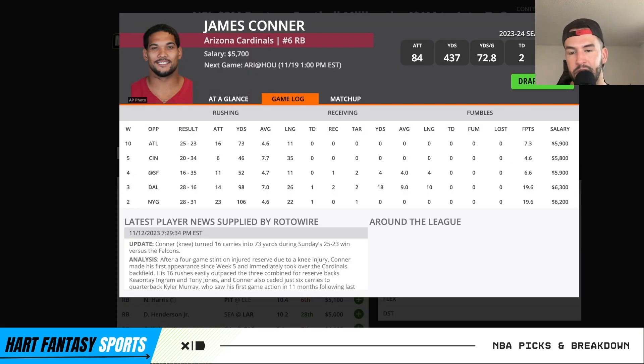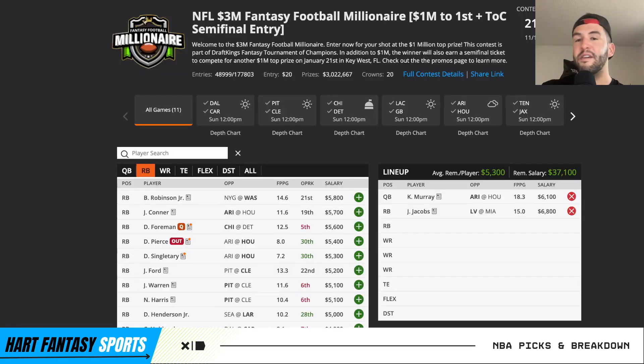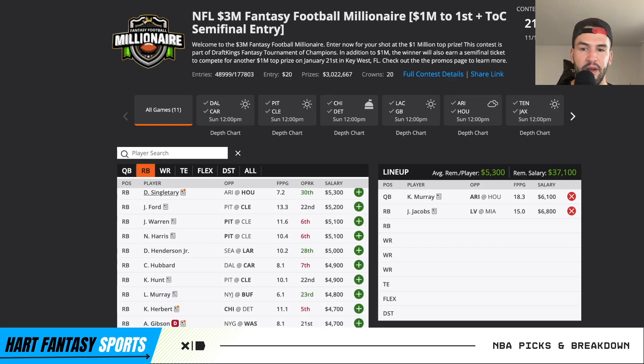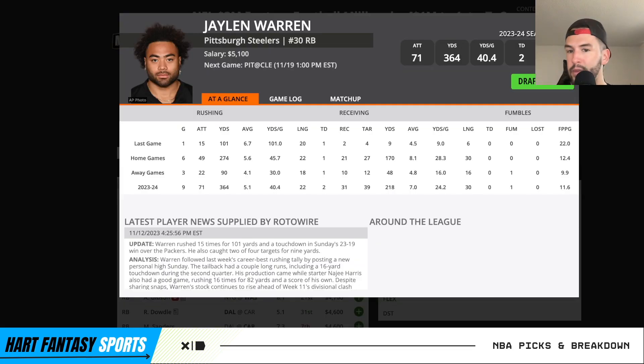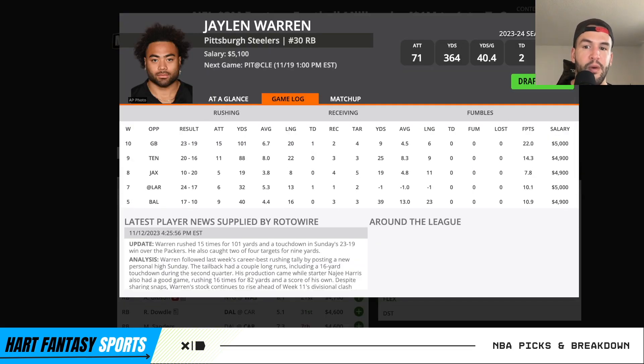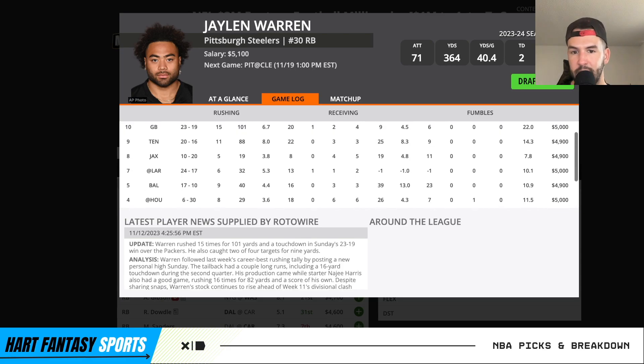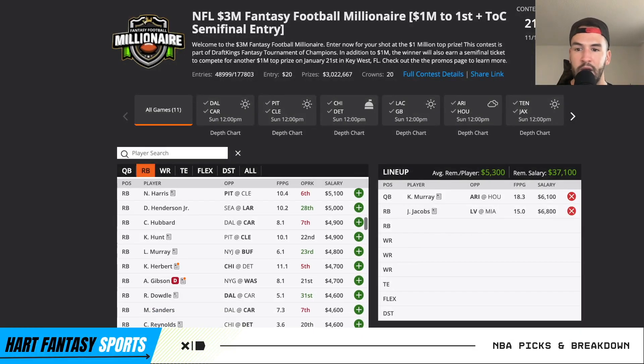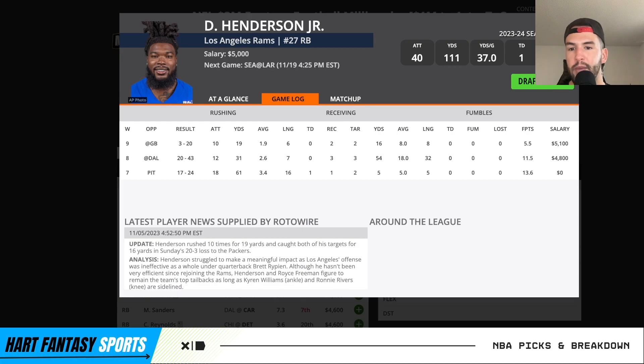James Conner stands out — he should see 15-plus attempts and can see multiple targets out of the backfield. Look at last year with him and Kyler; Conner had some massive games. I really like pairing him with Kyler. Moving down, Singletary coming off a big game going against Arizona's Swiss cheese defense. Jalen Warren was great for me last week — another guy who saw the most attempts of the season. He's probably going to see close to 10 attempts and multiple targets out of the backfield — very safe and consistent.